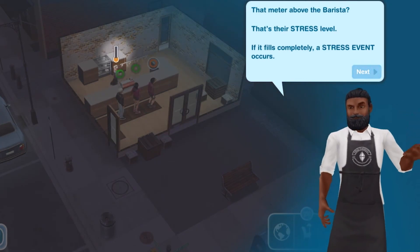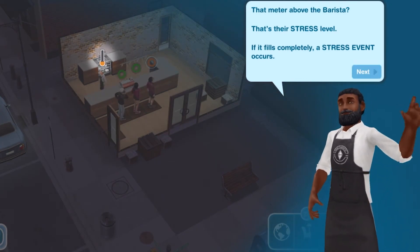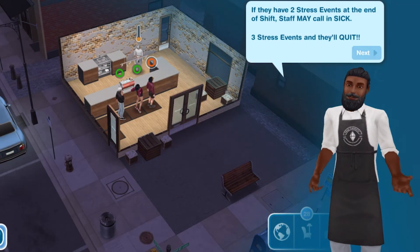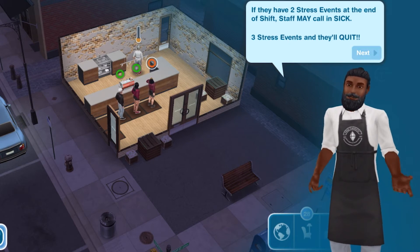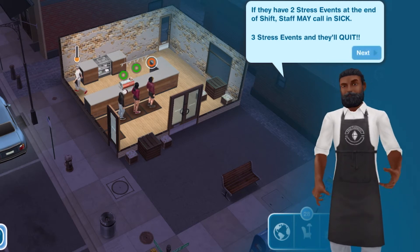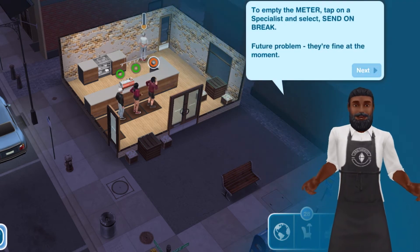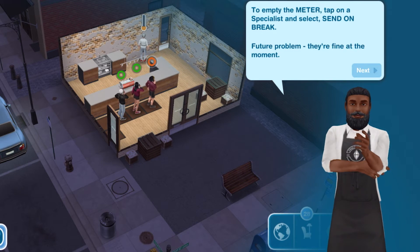That meter above the barista is their stress level. If it fills completely, a stress event occurs. If they have two stress events at the end of a shift, staff may call in sick. Three stress events and they'll quit — not good, we don't want that. To empty the meter, tap on a specialist and select 'Send on Break.'